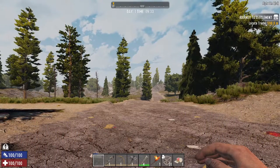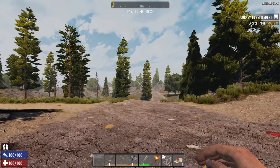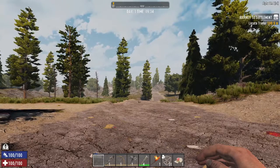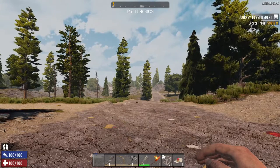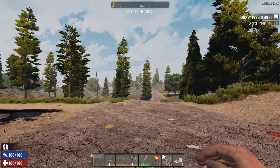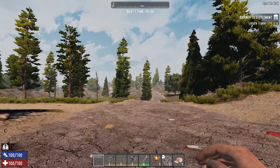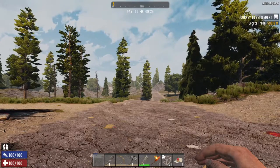Welcome back, it's Kraken here with another tutorial video. This time we're going to look at the fastest and quickest way of getting yourself some transportation in Seven Days to Die Alpha 18 — specifically, making the bicycle, and the fastest and easiest ways of doing this.